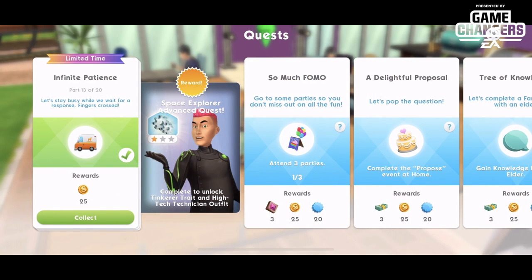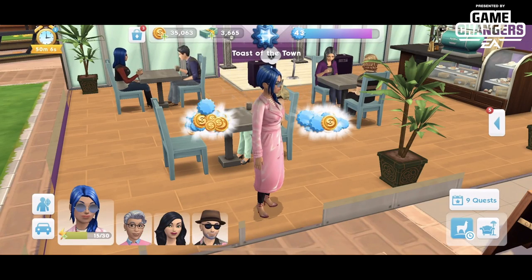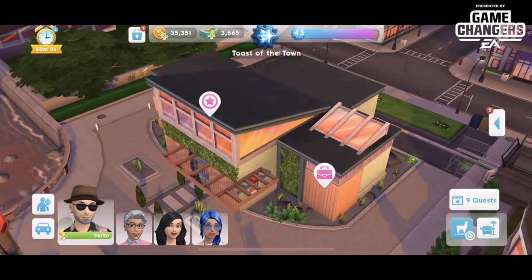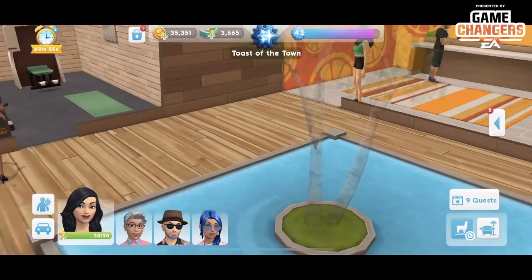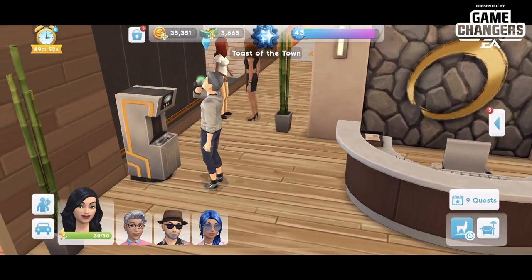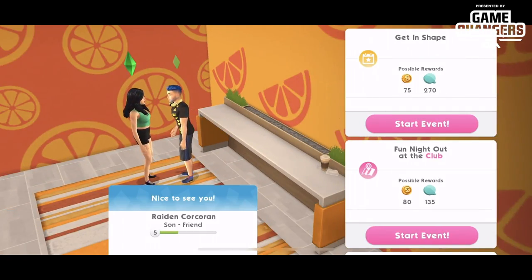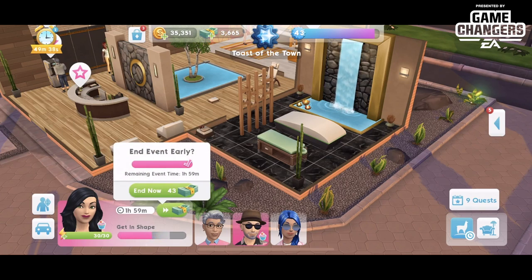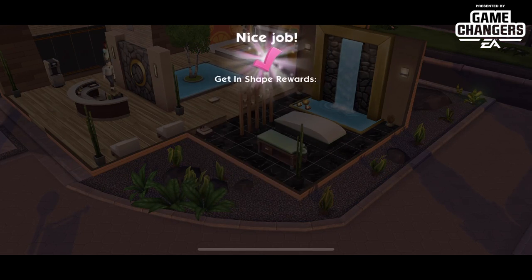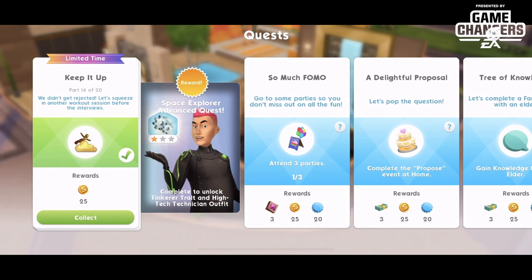We'll cash that in and move on to part fourteen, 'Keep It Up' — we didn't get rejected! Let's squeeze in another workout session before the interviews. Back to Raiden and Hayley — get in shape. That event sped up to four hours, best tip I can give you today. We'll rush through that as well and move on to our next piece of the puzzle, part fifteen.